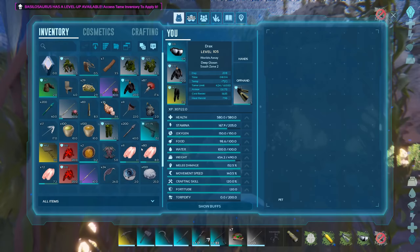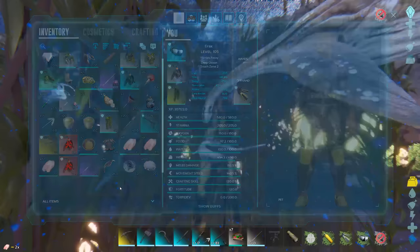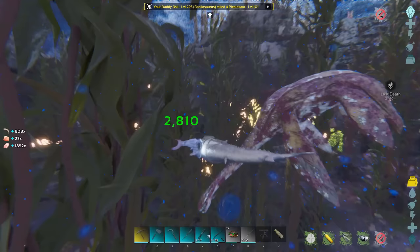An imprinted, bred basilosaurus is the best way to go for farming rods. It needs to be a good one, as you have to be able to kill the alphas of the sea. If you need a guide for basilosaurus taming, drop a comment and I'll help you out. Simply put, get the mantas off of it — shoot one with a crossbow or bite one, or just start the tame and the mantas will go after you. Then kill all the mantas and passively tame the basilosaurus.